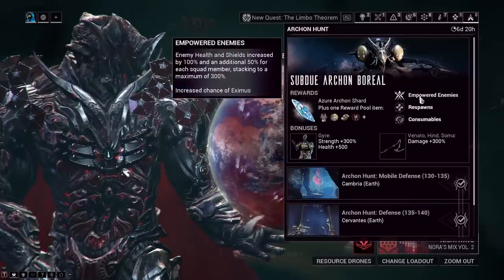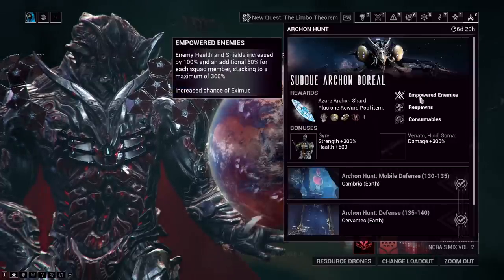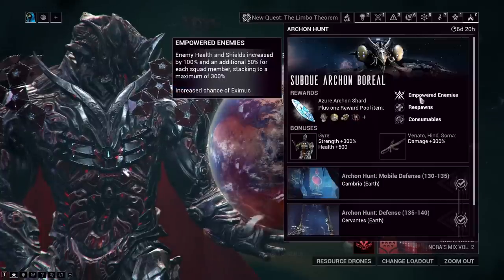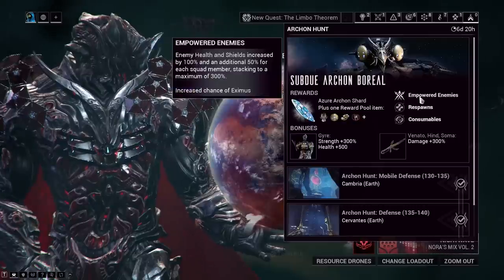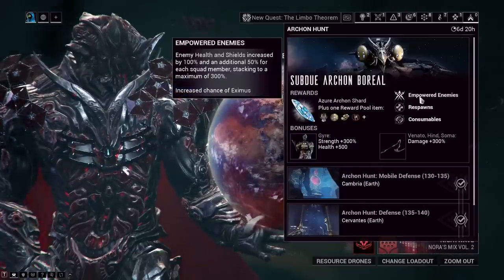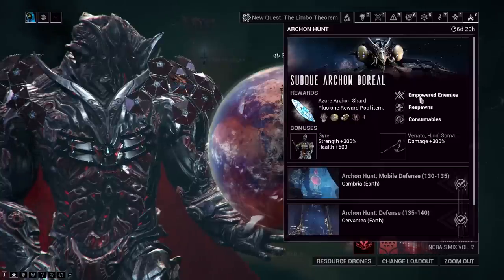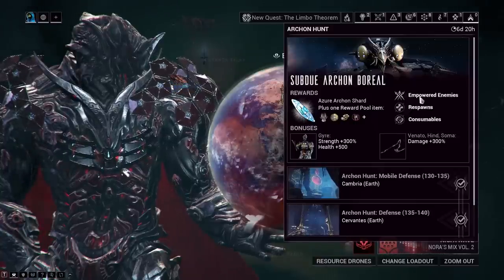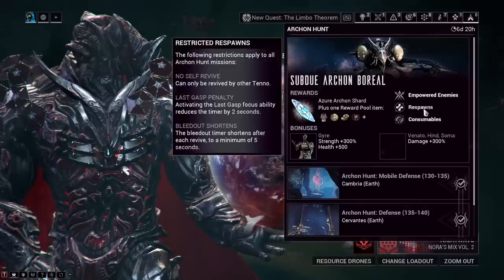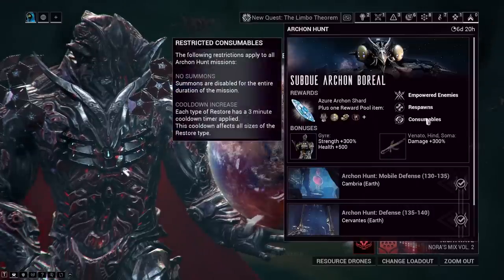The potential rewards Boreal can drop include a lot of Endo, Sanforma, and Exodus, plus there's a plus symbol — I'm not sure what that means, it's probably a mysterious reward or still a bug DE has to fix. The screen will also tell you exactly what the debuffs are, and I highly recommend you read them. I kind of just jumped into a public session with a Rhino with a 250% damage buff. Respawns will be restricted and consumables will also be restricted.